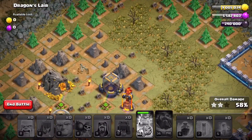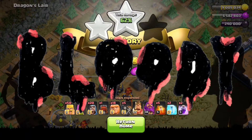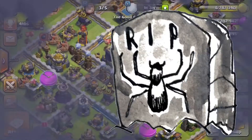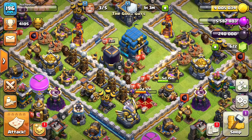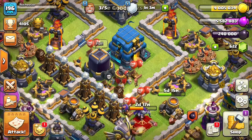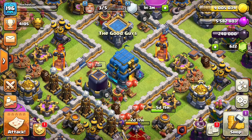That was wildly entertaining, but we can just jump out of here with our heads hung low. Two stars is all I was going for - got the loot anyway. That's a practice attack, I didn't need that army anyway. So, poison spell: place a poison spell where the troops are going to be, not where the troops are. We'll wind up doing some other examples of detailed poison spell usage in the future.